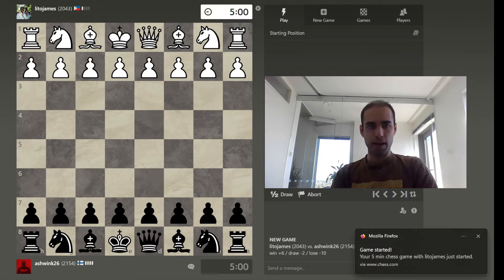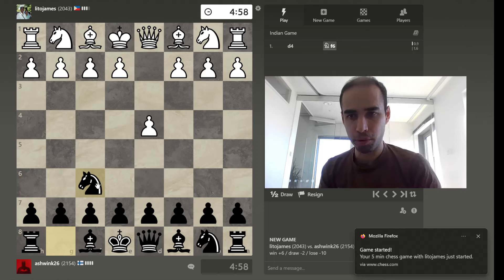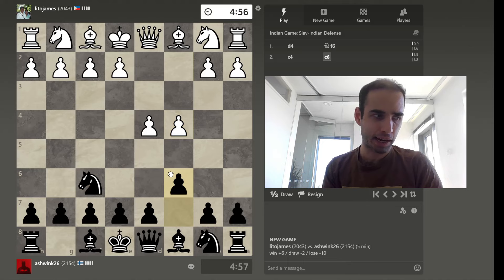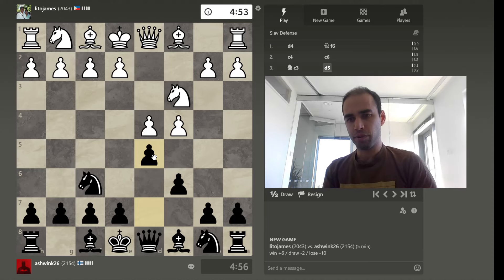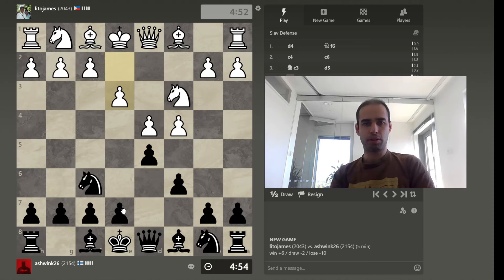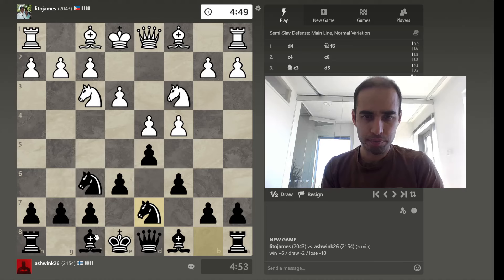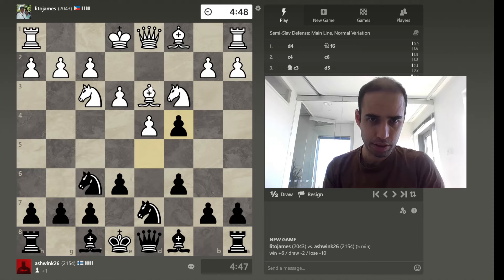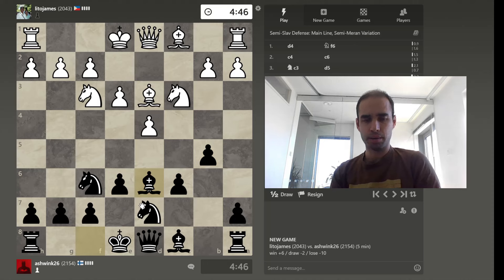Welcome back everybody! Leto James from the Philippines is our opponent today in this 5-minute game contest. I want to be as instructive as I can with today's game in whatever way, shape or form I can. Try not to spend too much time on moves that don't make any difference anyway, and try to communicate the strong ideas. So you didn't play Qc2 which was typical here, so I'm just going to take advantage of the tempo loss and play it like this.